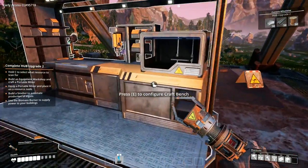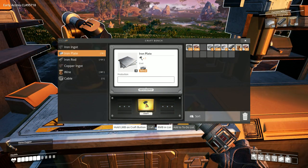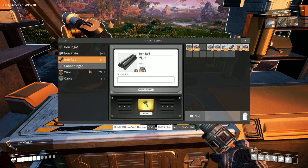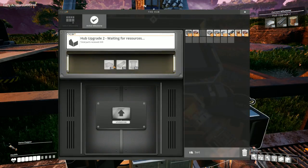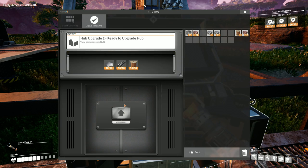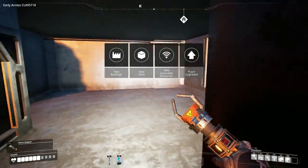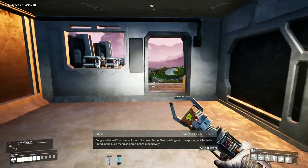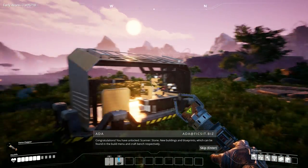Let's make some more things. Ten plates — I've got six. Ten of them. One more. And I need 44 of them. That was quick. Let's put that in there, that in there, and that in there, and upgrade our hub. Congratulations! You have unlocked scanner stone, new buildings and blueprints, which can be found in the build menu and craft bench respectively. Seventh objective: hub upgrade conveyor belts.